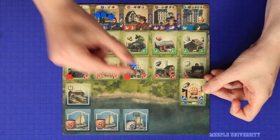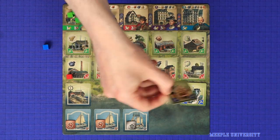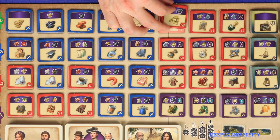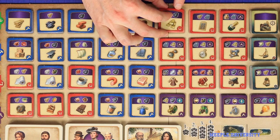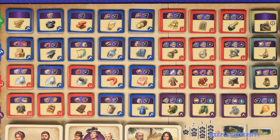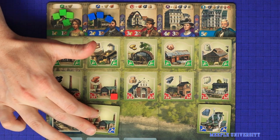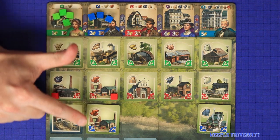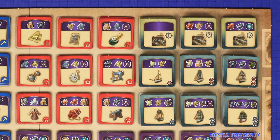If you cover an industry that has cubes, the cubes go to your exhausted area, and if you cover a tile you took from the board, return it to its position on the main board, ready for someone else to build. From the start of the game, there will be two copies of each industry tile on the board, and no player is allowed to build both copies of the same tile. You are, however, allowed to build an industry that produces the same resources as another one of your industries, as long as it utilizes a different worker type.